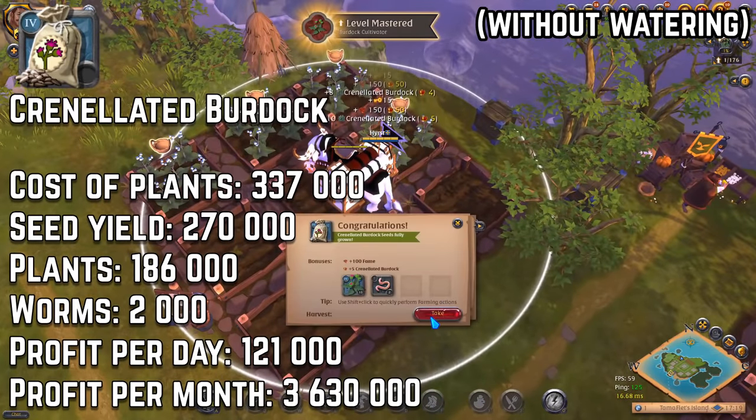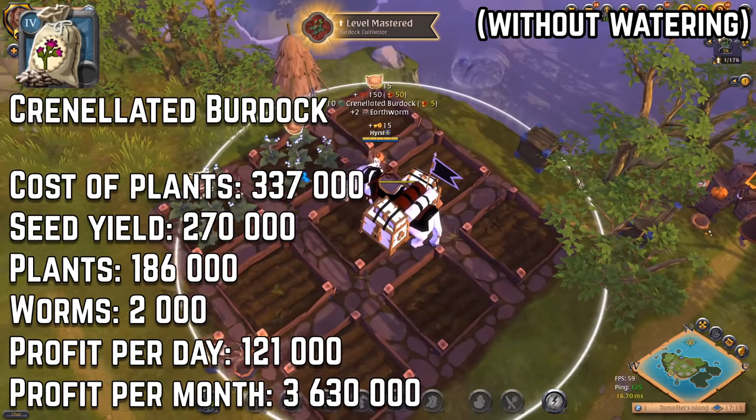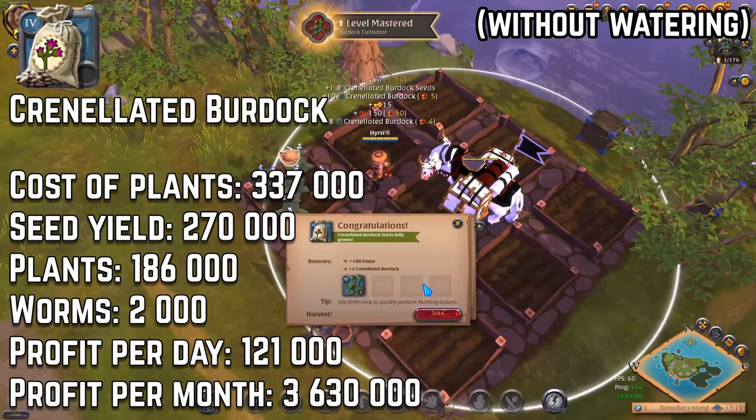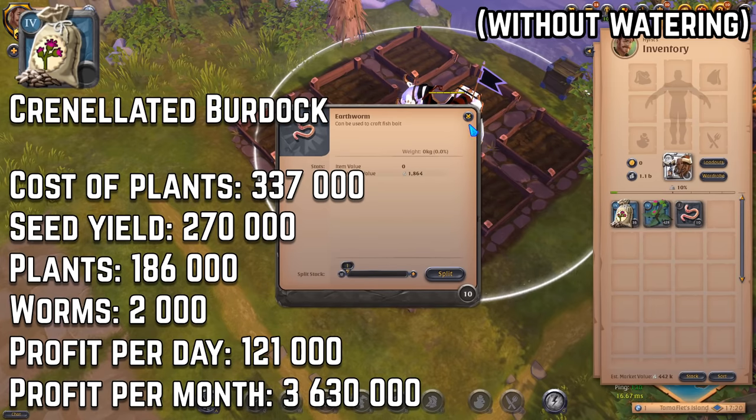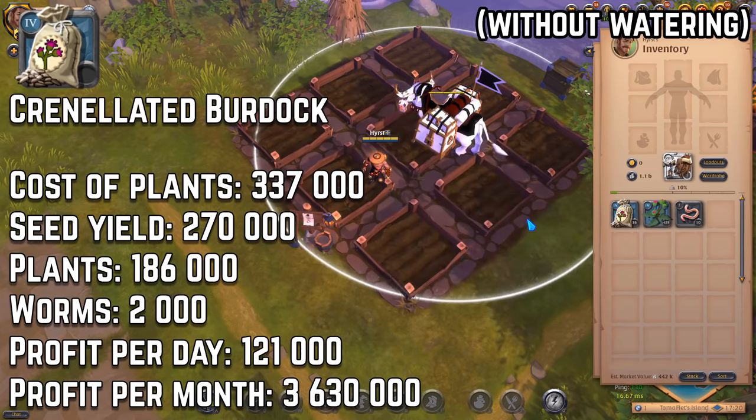Tier 4 herb: cranulated burdock. Cost of the plants is 337k silver, profit per day is 121k, so profit per month is 3,630k silver. In my opinion it's one of the best herbs on the lower tiers that you can start farming to get your specs.